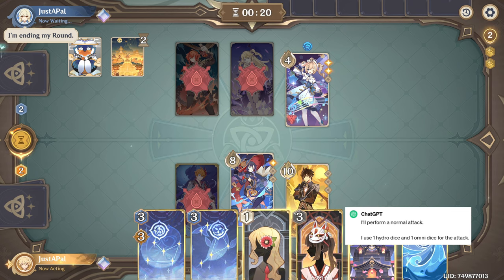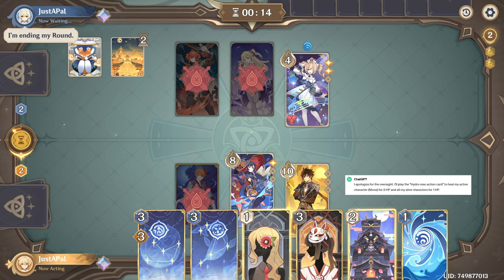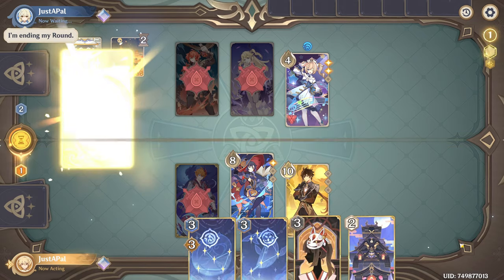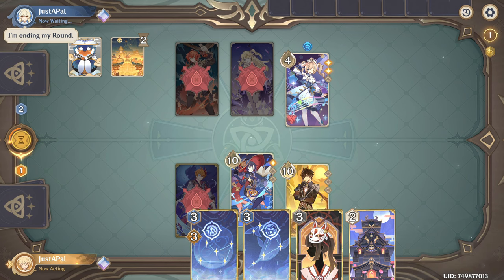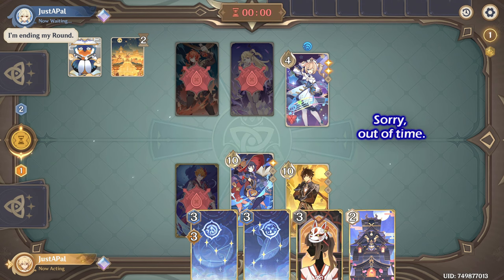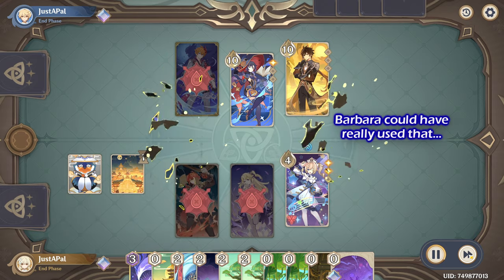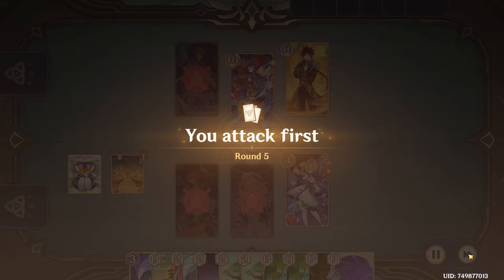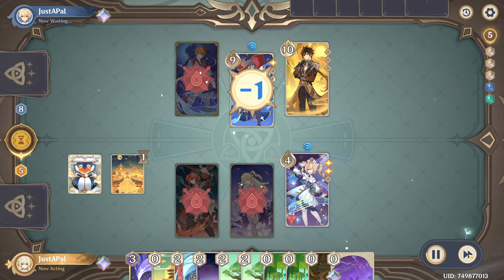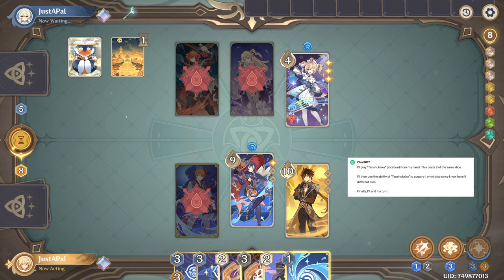I'll perform a normal attack. I'll perform an elemental skill. I'll perform a normal attack. I'll play the Hydro Reso action card. I'll tune Gambler's Earring. I'll play Shimanawa's Reminiscence. I'll perform a normal attack with Barbara. I'll play Tenchikaku from my hand.